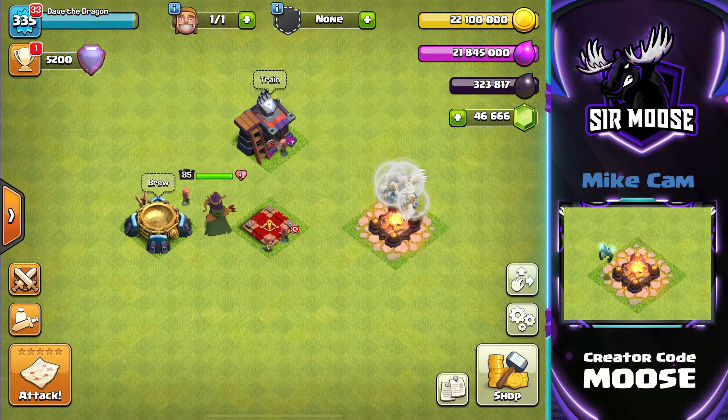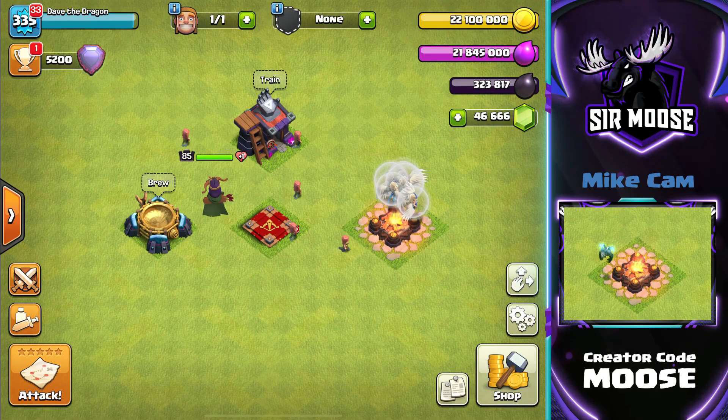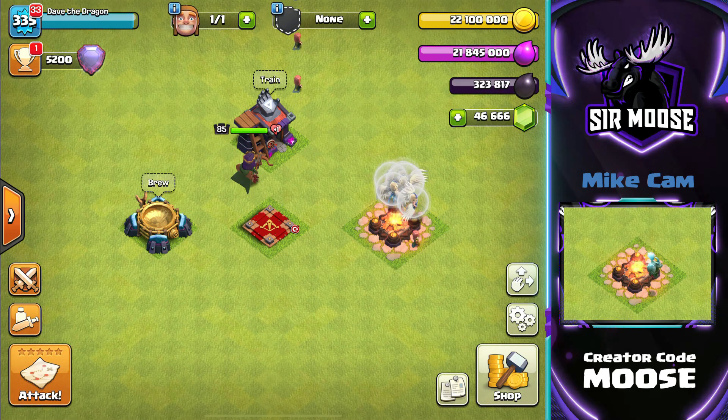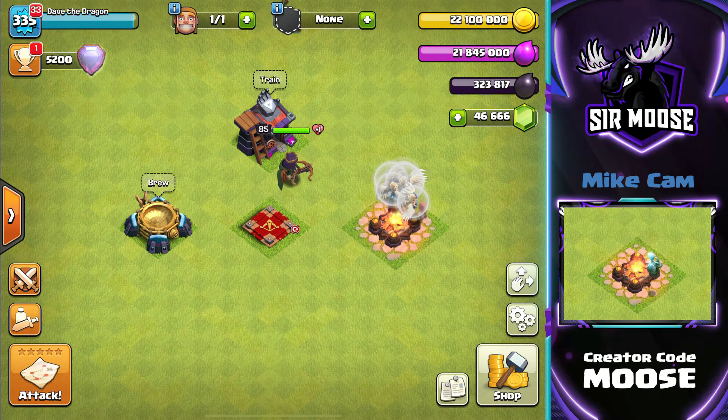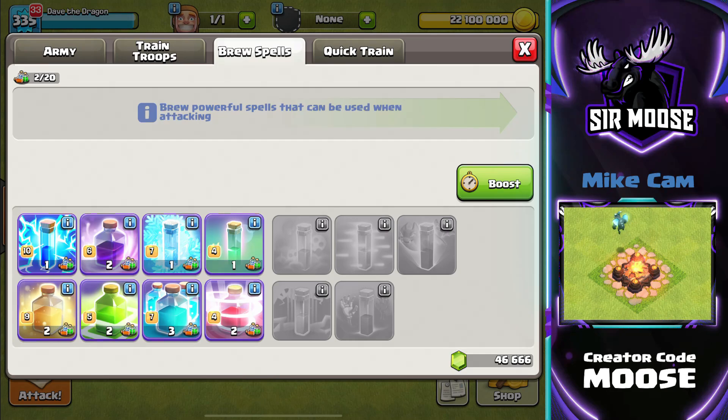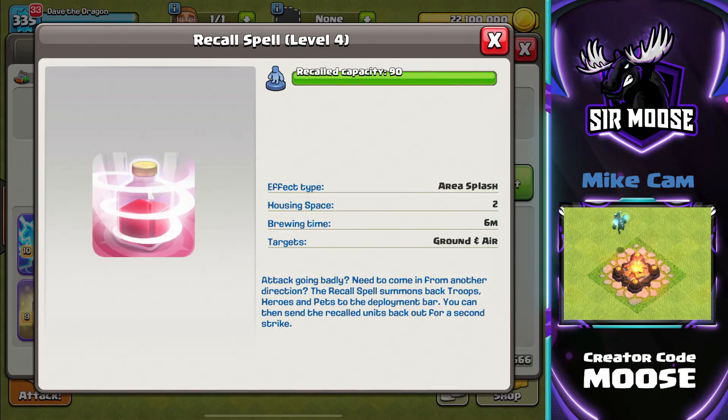I just wanted to put a video together specifically for Town Hall 11 to Town Hall 15, showing you how to use the recall spell and going through how many healers you can recall and things like that. You're going to be recalling your queen, healers, and pets if you're Town Hall 14 or 15. Let's check it out.